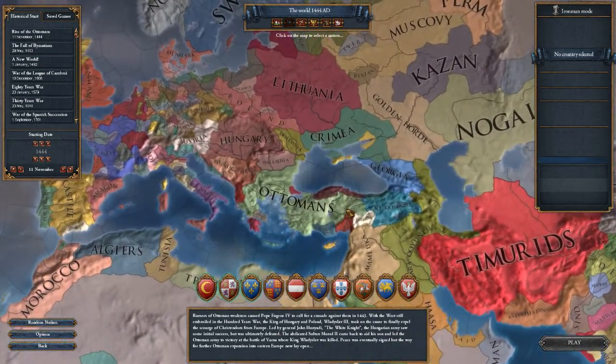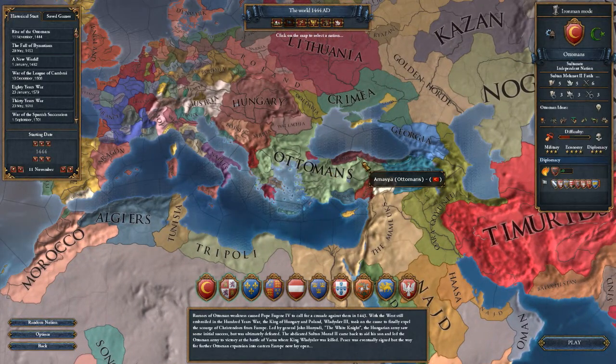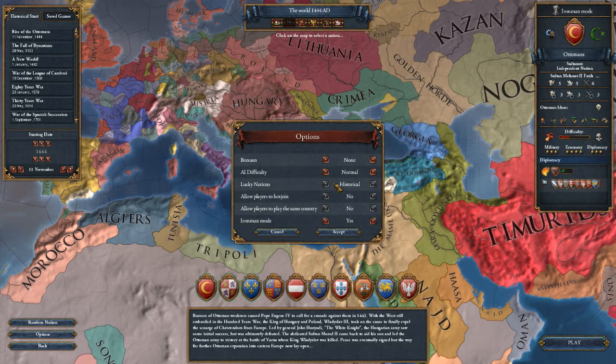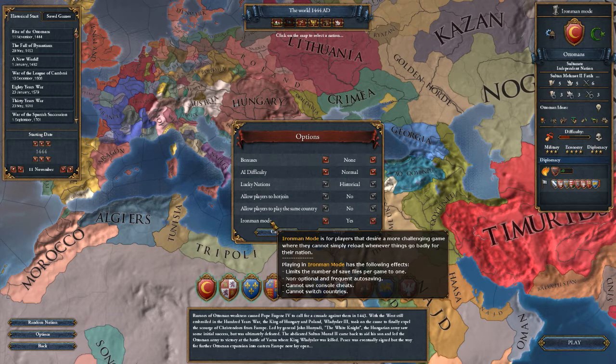I think we're going to focus on the Ottomans. I'll go ahead and show you the options real quick — no bonuses, normal AI, and we're playing Iron Man mode. What that means is there's only one save file and it automatically saves over it. I can't go back on a decision or anything like that.